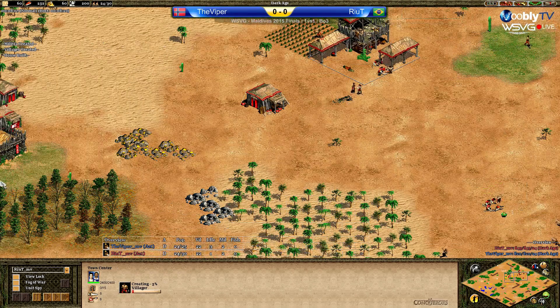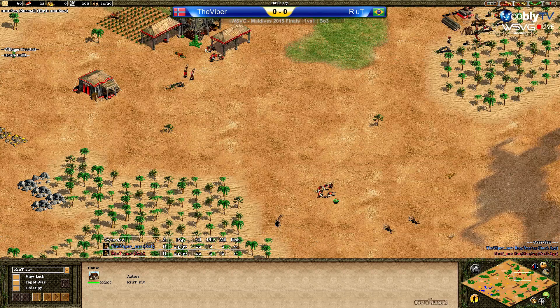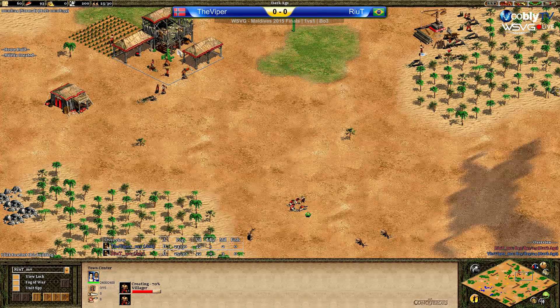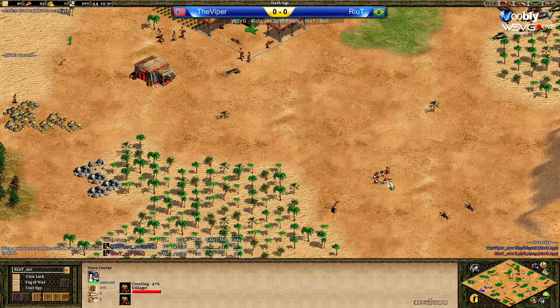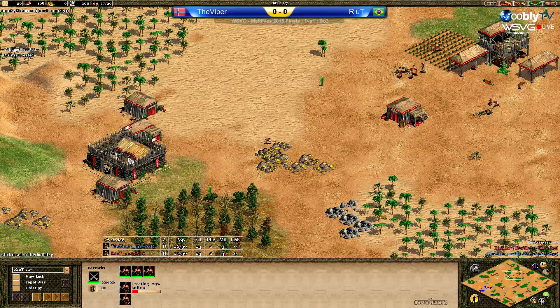Getting hails is not ideal. He will be finishing that hails any second — there it is. Getting the deer so close to the TC is very important. Viper did say that as well: if you want to go Drush fast with Castle Age Aztecs, it's really important that you take a little bit of deer food, because you will be making five militia instead of a regular three.